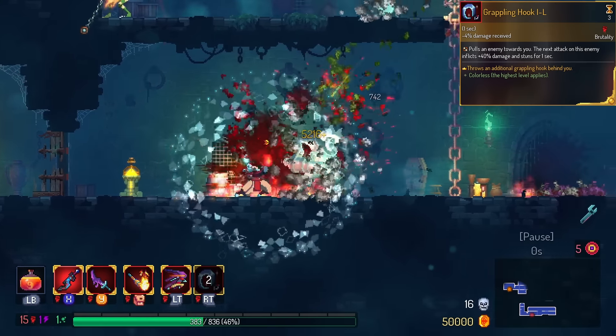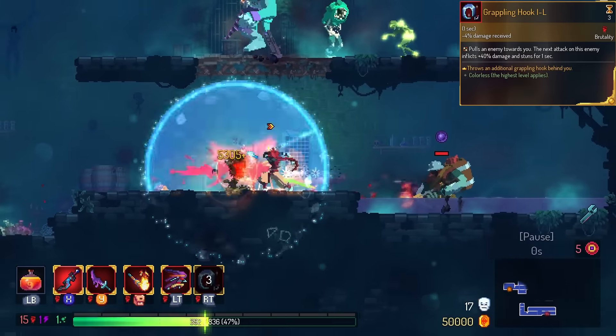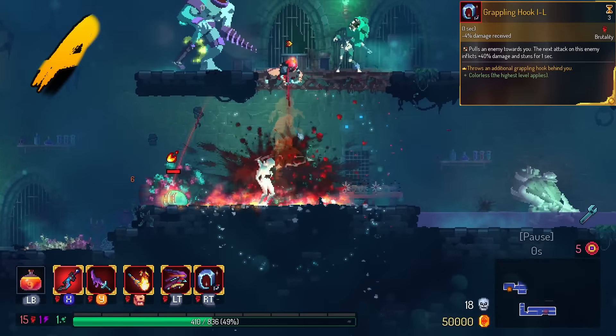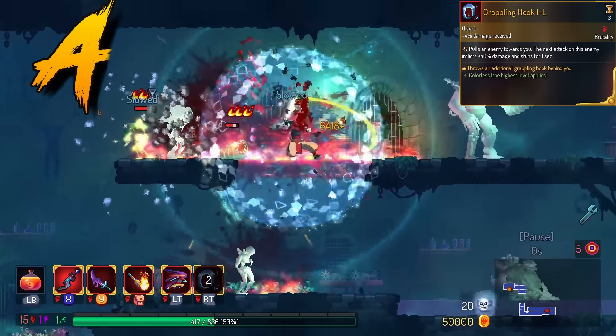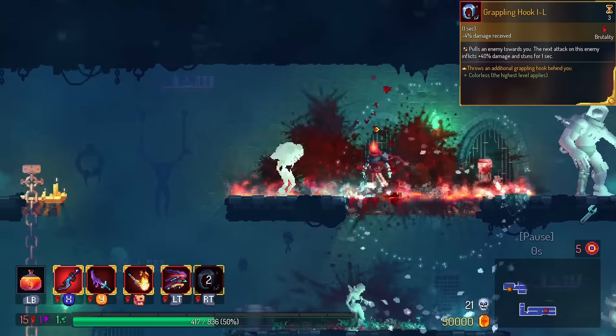Grapple Hook throws out a grapple behind you. This used to be OP — like triple S tier OP. But right now, we're gonna keep it in the A tier. It's just really fun to be able to hook an enemy in front of you and maybe get something that's behind you.